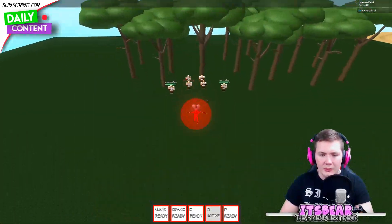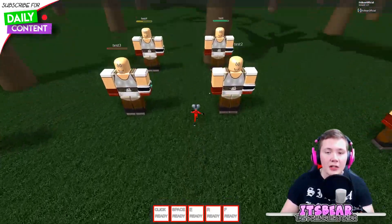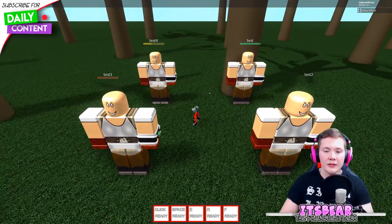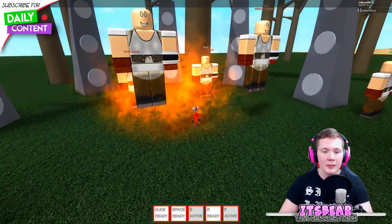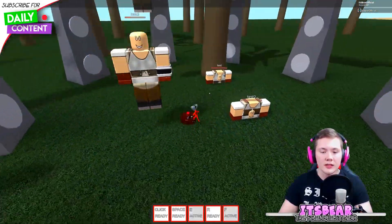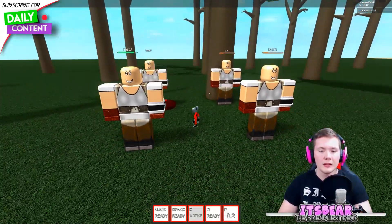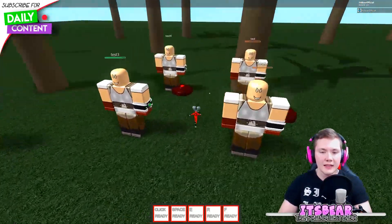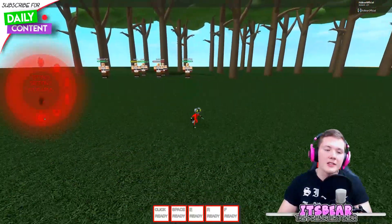Now Gray Matter also has an ultimate ability which is an area-of-effect attack. If you stand in the middle and press F, you get an area that does damage over time and all your bombs detonate wherever they are. The duration has decreased for how long it stays active, but that's pretty much it for Gray Matter.